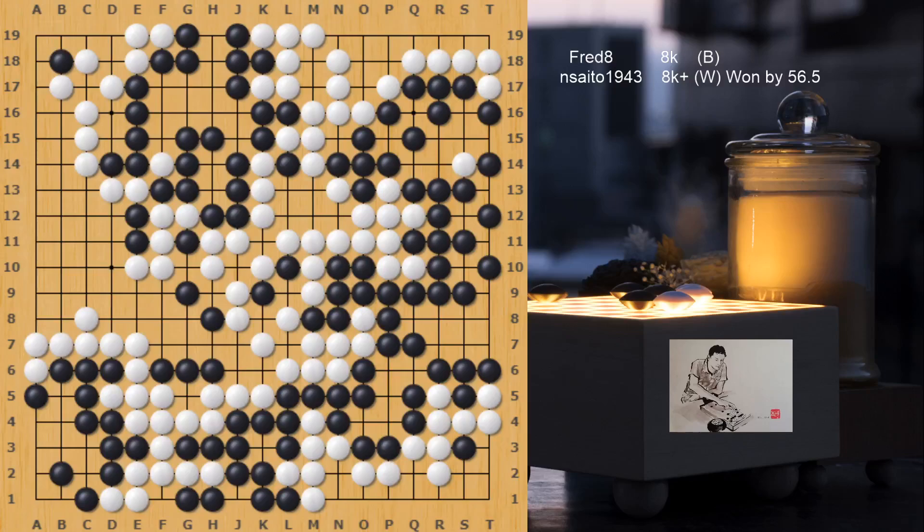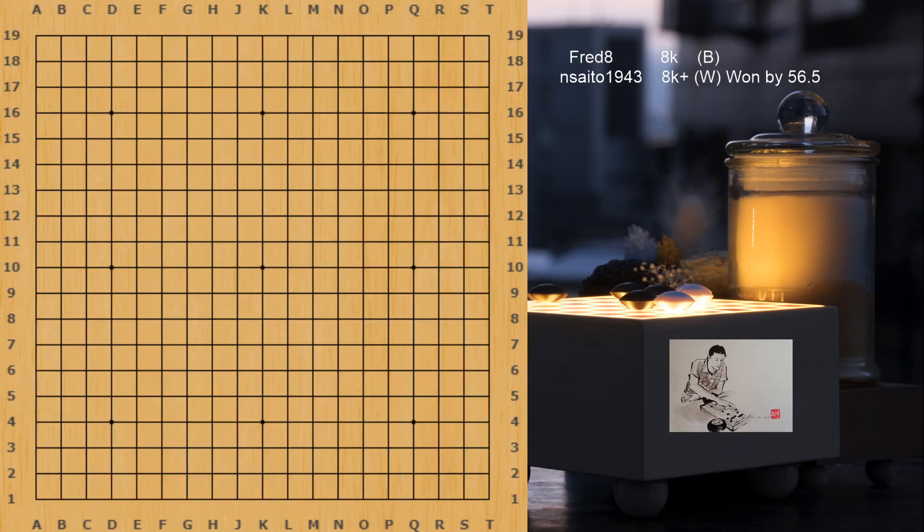This is a one-handicap game from IGS between 8Q and 8Q+. White won by quite a large margin — 56 points — managing to kill a few stones in the center and also building the entire left side in a very peaceful, mostly uncontested way. Let's see what went wrong for black.